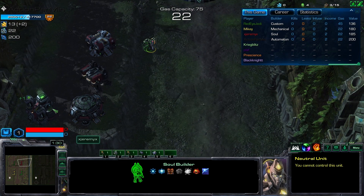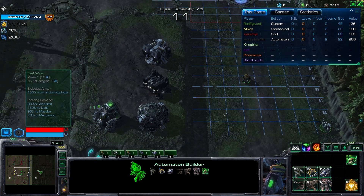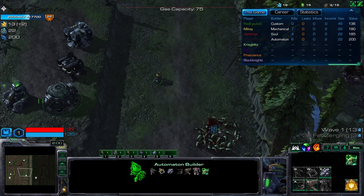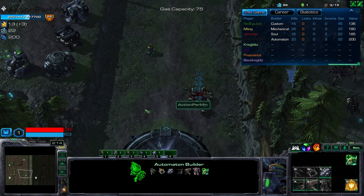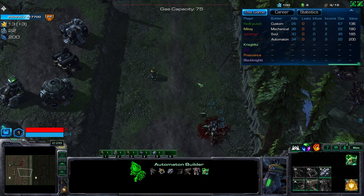Glad to see a Soul Builder — haven't seen one in a while. Custom and Mechanical Builder, nice. So I'm going to aim for zero leaks at least up till the Fatties. The game has started — save the minerals, we're not going to get any gas for now. This builder also took a lot of time to figure out the design.